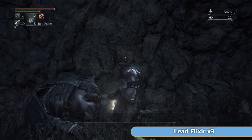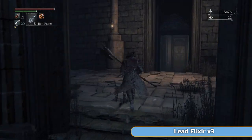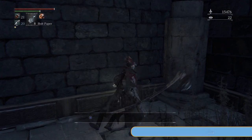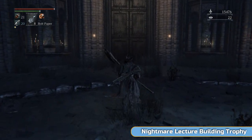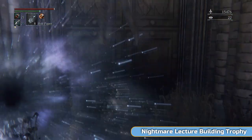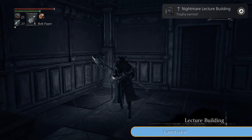Don't worry about missing the scurrying beasts — nothing good there. Go to the left and grab this lead elixir, which basically turns you into a tank: when an enemy hits you, you don't get pushed back and you can just keep wailing on someone. Not something I use often. Then go towards this door — you don't need to interact with it, just stand here and an Amygdala is going to grab you. Make sure you're healed up for that. After the cut scene you'll get taken to the Nightmare Lecture Building.